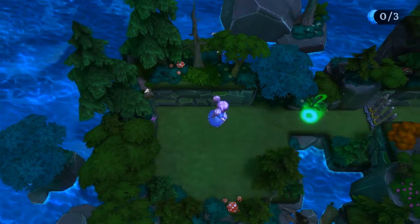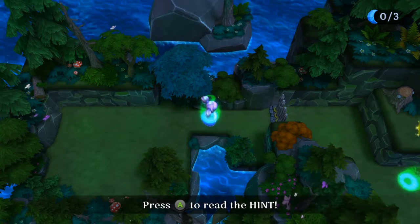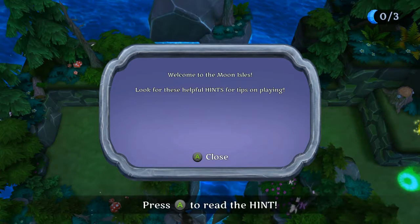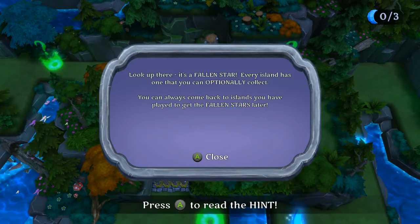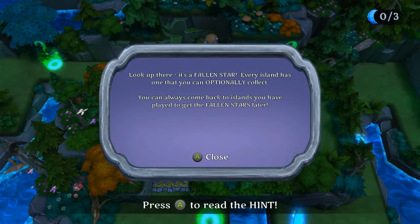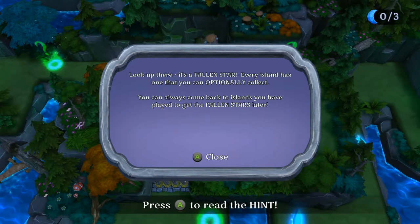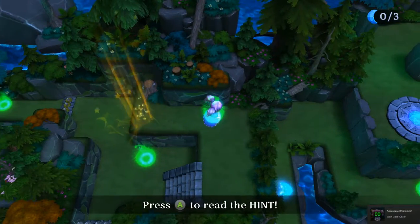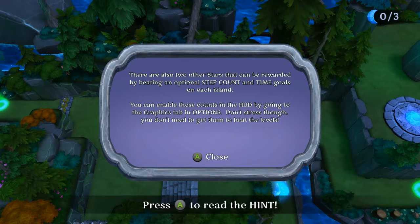The gameplay starts on a grid — cool. I thought it was turn-based but it turns out it's not. A hint prompt explains: 'Welcome to Moon Isles — look for helpful hints for tips on playing.' There's a fallen star on every island that you can optionally collect, and you can come back later to get them. There are also two other stars rewarded by beating an optional step count and time goal on each island.